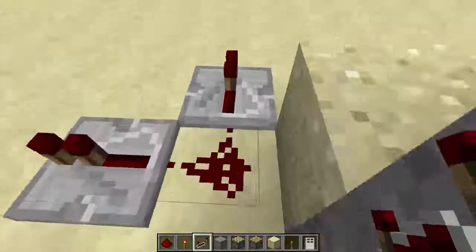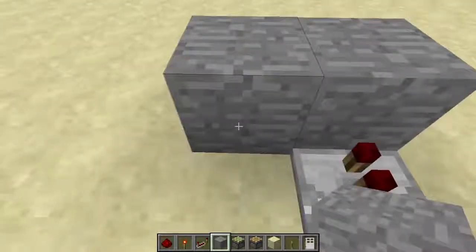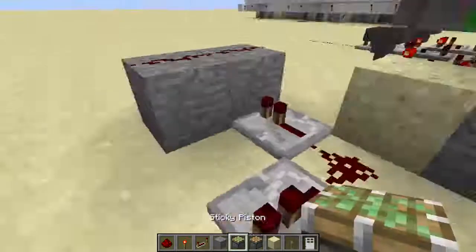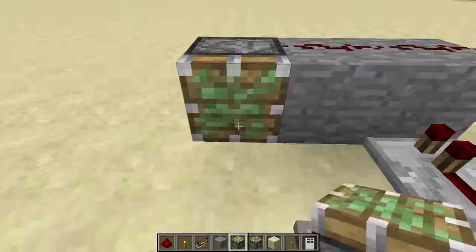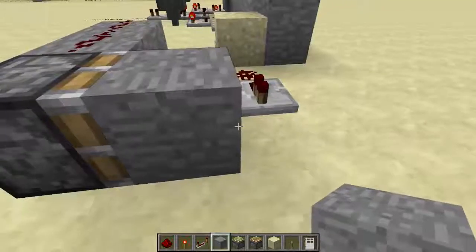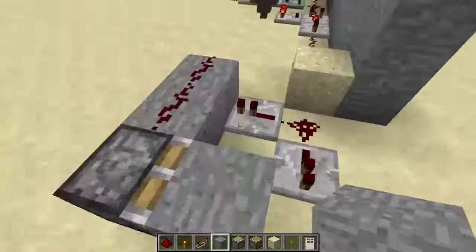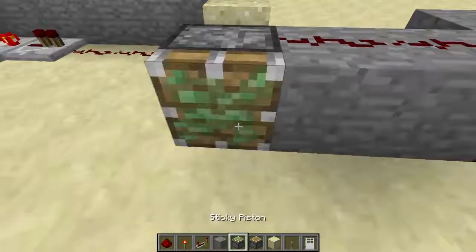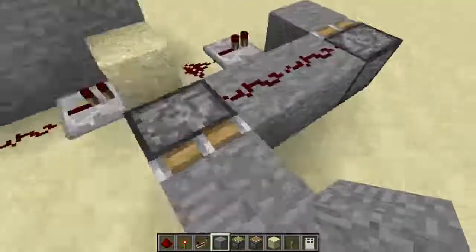Off of the repeater coming off the side of this line, I will put two stone blocks with redstone on top of them. And because of this monostable circuit shortening the pulse to one tick, this piston will push this block out when it gets a signal and then retract, leaving the block out here. And the same goes for this piston, which is actually going to be my output from this binary circuit.